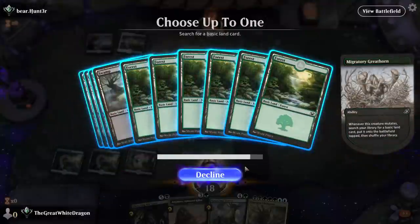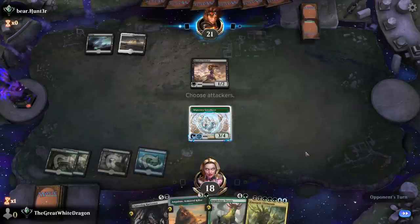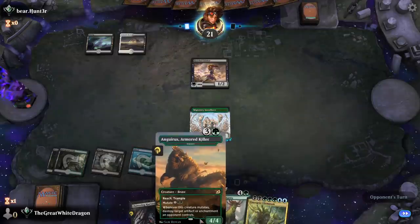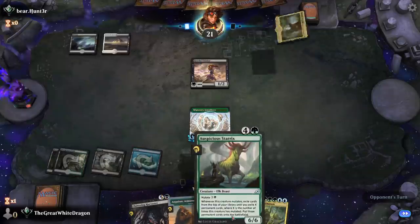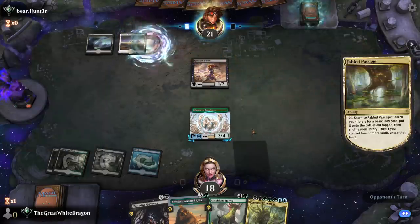Put that bad boy on there, and let's find an island. We have the ultimatum, so there's no reason not to find it. Then we're gonna evolve it with this, and then we're gonna evolve it with the Starax, and it's gonna be probably not that bad.